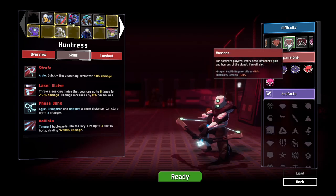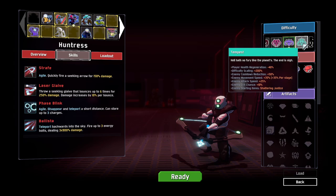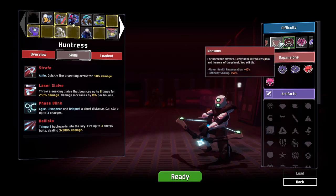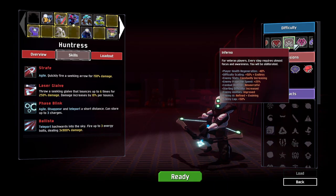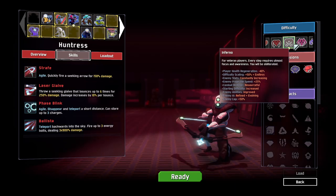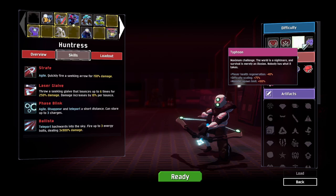This is the normal hardest difficulty, with difficulty scaling and less HP regen. We've also got Inferno, Typhoon, Calypso, Tempest and Armageddon. I don't know if these are in order, but Inferno has the same thing as Monsoon, plus Endless, enemy stats constantly increasing, extra projectile speed, combat director resourceful, starting difficulty increased, enemy ability improved, enemy AI refined plus evolving, and enemy cap plus 50%.